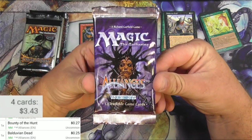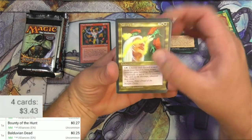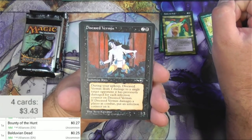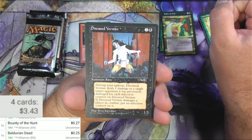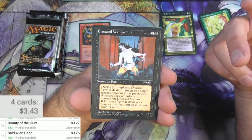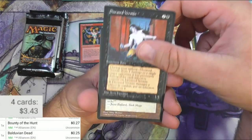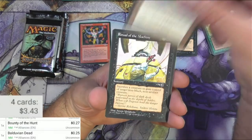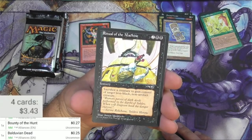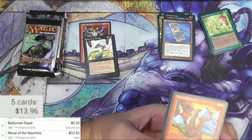Alliances pack number two. Nature's Blessing — so I think we figured out the fourth card is the rare. Diseased Vermin, Summon Rats: during your upkeep, Disease Vermin deals one damage to a single target opponent it has previously damaged for each infection counter on it. If Disease Vermin damages a player, put an infection counter on it. I feel like they would have reworded this if it was written today. Got a Mystic Compass and Ritual of the Machine — for four, it's a sorcery: sacrifice a creature to gain control of target non-black, non-artifact creature. That's pretty solid. Ritual of the Machine — ten bucks. So that's a little hit out of Alliances.